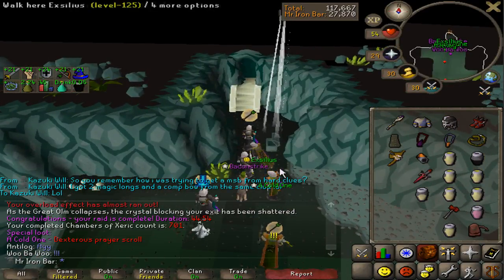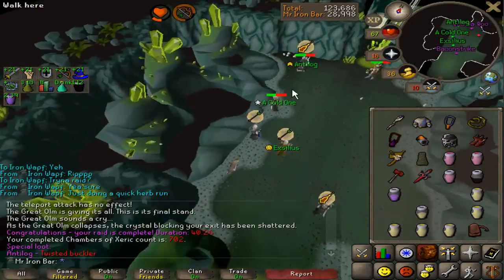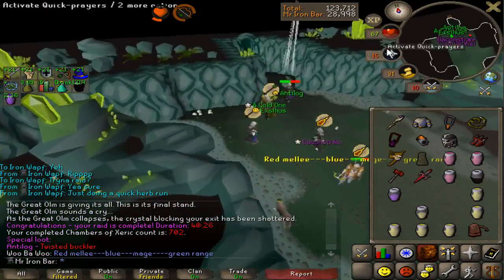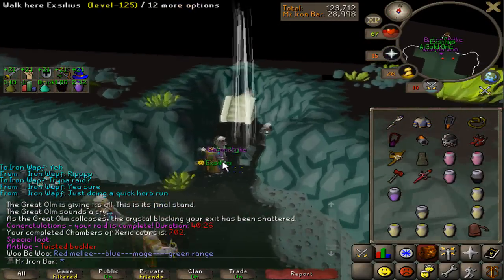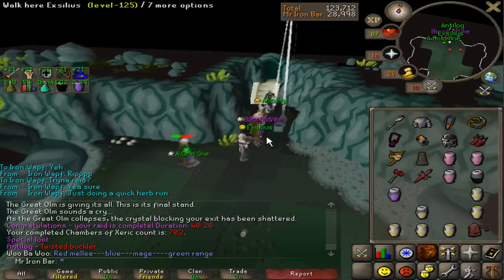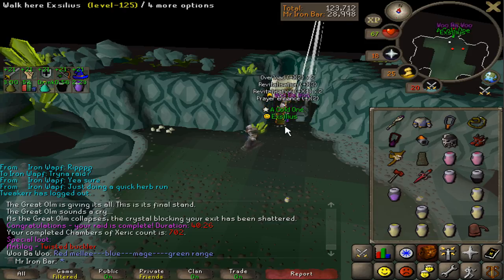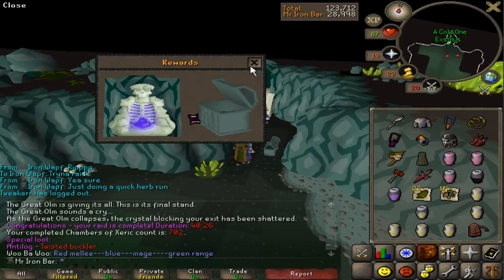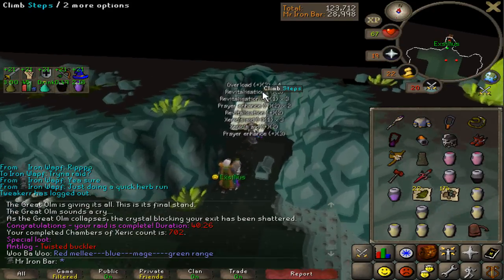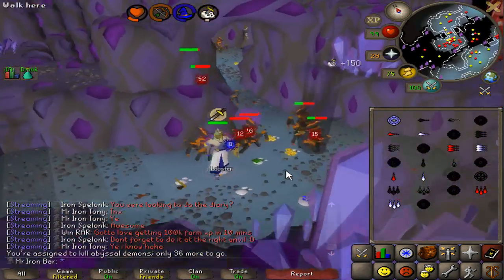Nice split. I saw the twisted buckler — obviously not the bow — but I've never seen that on this account. Unfortunately the one time I do see it, it's not in my name. What can you do?